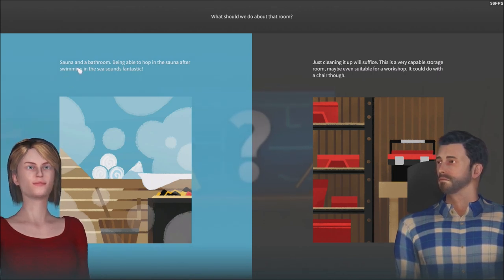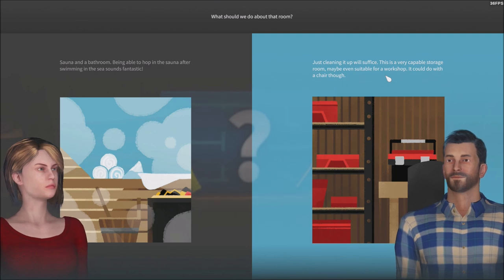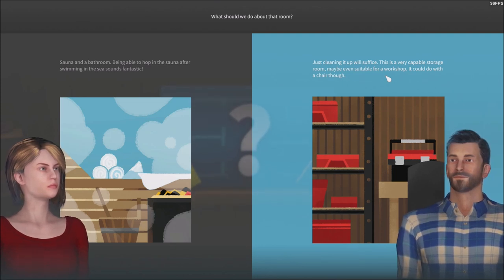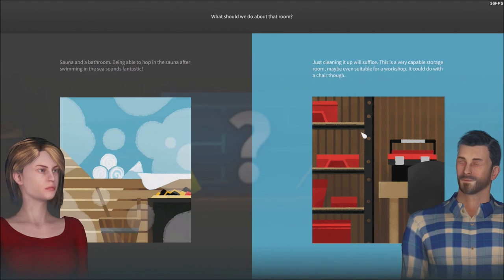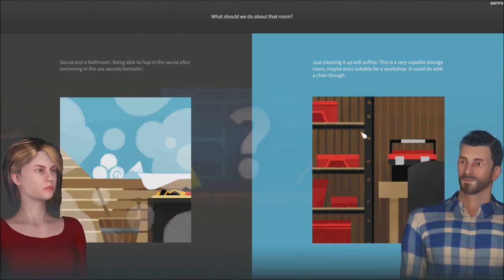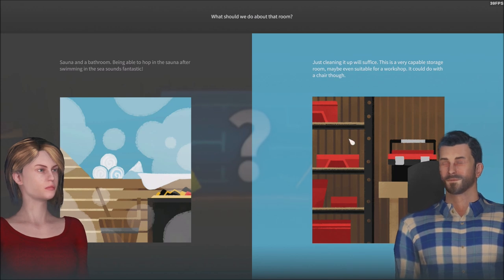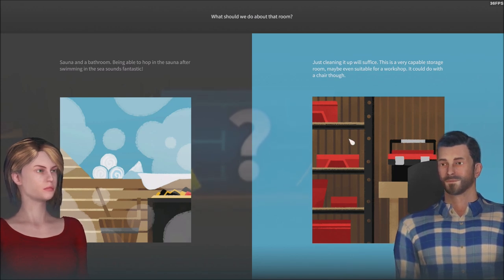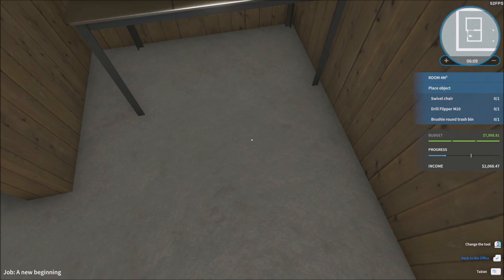The wife wants a sauna in the bathroom — being able to hop in the sauna after swimming in the sea sounds fantastic. Just cleaning it up will suffice. This is a very capable storage room, maybe even suitable for a workshop. I could do it with a chair though. But you're going to have plenty of room in your entire house for half that. I feel like a workshop is always good to have in your house. You need a workshop, and this seems like the only area you can have it. So I'm going to keep it as a workshop and give him a chair.